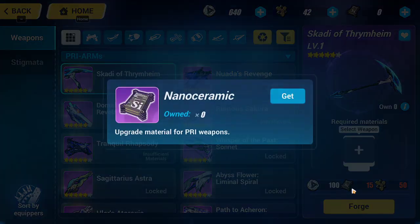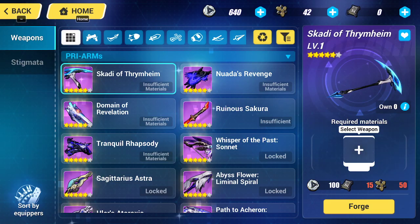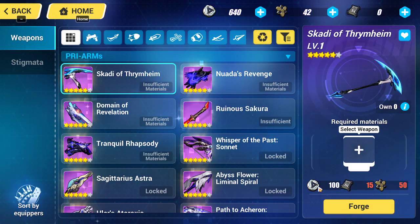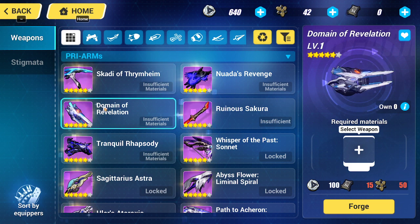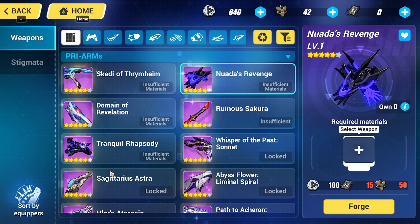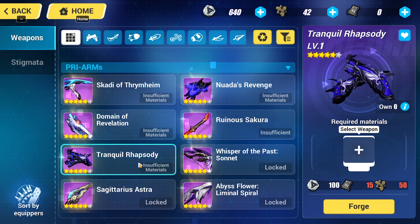We need 15. Let's check. Yeah, nanoceramics — that's what they were called. And Einstein storage, which we might have a lot now, but they're probably gonna go down quickly. The first one I'm gonna craft is the Maid of Revelation. I actually have the weapon for this, but I don't think they're that good.